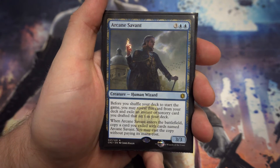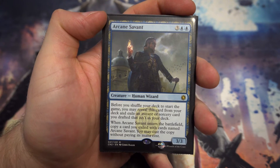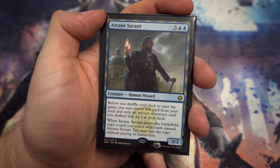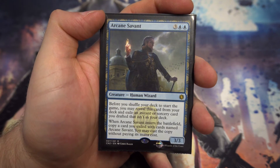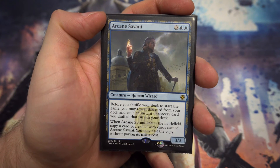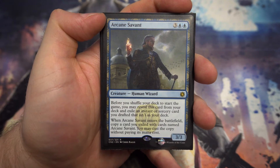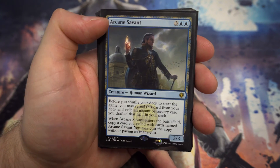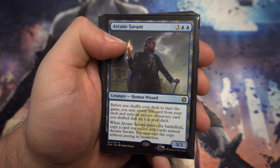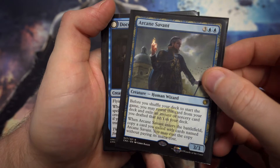Moving on to the five-drops: Arcane Savant is really interesting. It's a 3/3, but its enter-the-battlefield ability is ridiculous. Before you start the game, you get to reveal it, exile an instant or sorcery card you didn't put into your deck, and when it enters the battlefield you get to cast it for free. This could be anything — card draw, Wrath of God, a board wipe, removal, or a counterspell. In a draft scenario he's fantastic — I tend not to use him for sealed.